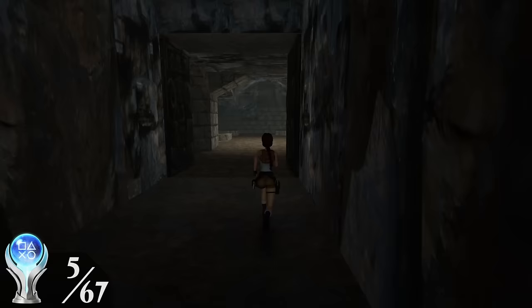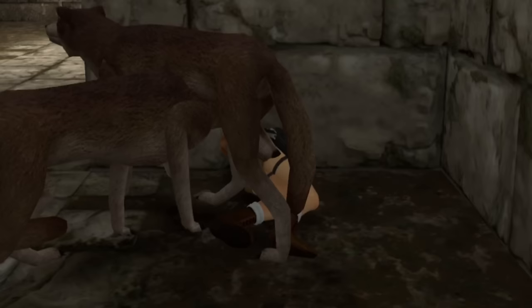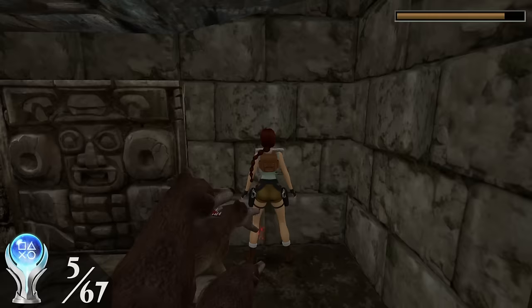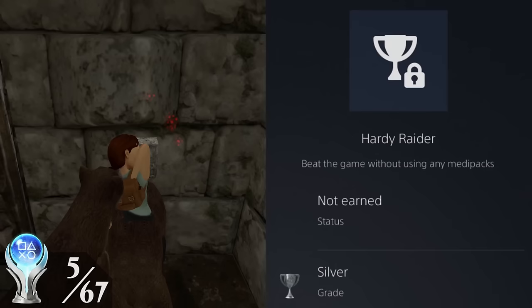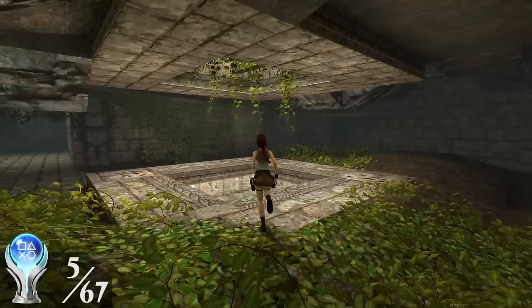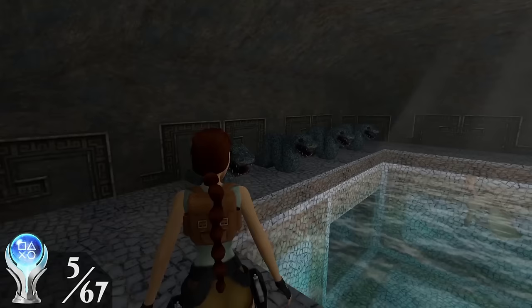In City of Vilcabamba, I was tasked with one of the more frustrating trophies, as I had to make 11 wolves follow Lara to a specific area, which meant I couldn't defend myself against them before that. This was incredibly hard to do, as I was also working towards the Hardy Raider trophy, which prohibited me from using any medipacks. Since wolves can't swim, I decided to jump into the pool and take care of the two secrets in the area first, as well as the 'Why Did It Have to Be Snakes' trophy for getting up close with the snake statues next to the pool.